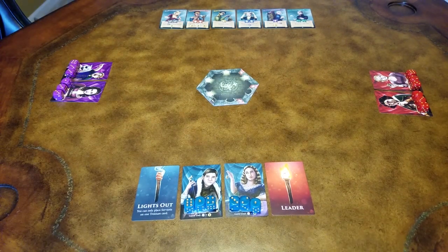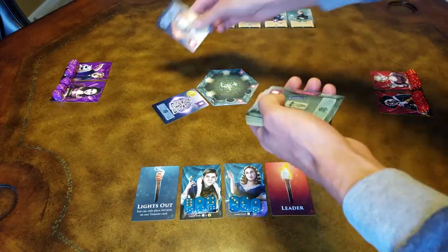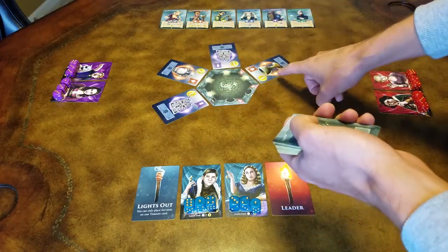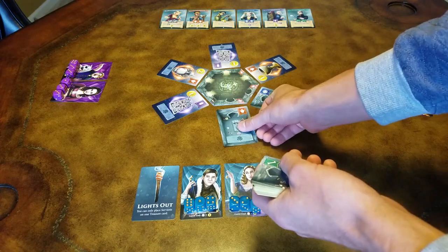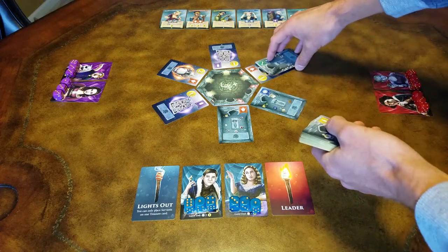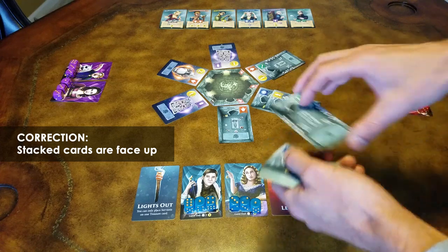Now you're going to deal out cards in the reveal phase. I'm using the crypt tiles, but you don't need them to play this game mode — they do offer a little bit of a visual aid. You'll need to put 4 face-up cards and 2 face-down cards where the dark door icons are. Then where you see the stack icons, you're going to place 3 face-down cards on the last 3 cards drawn.